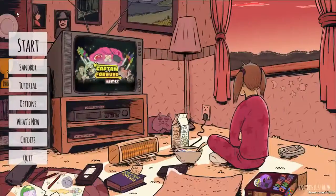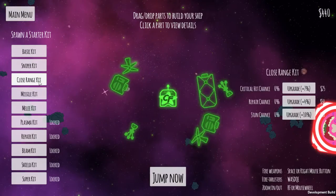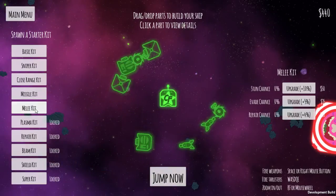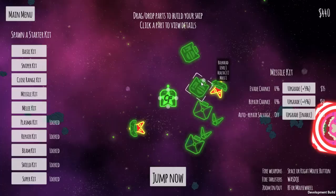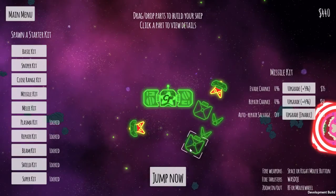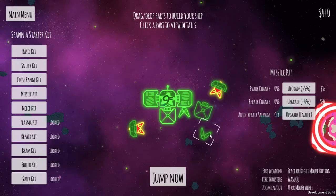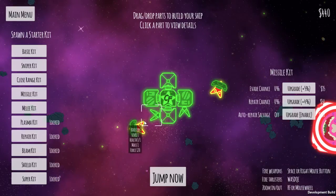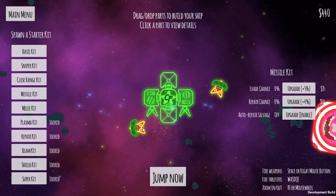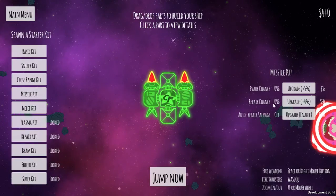Another thing in the game. Let's see - close range kit, sniper... let's do missile. Health of one, so we want these. I'm gonna build the ship a little bit bulkier, so I want protection, and then we're gonna put you guys here and here, and we're going to jump.